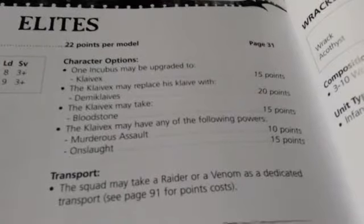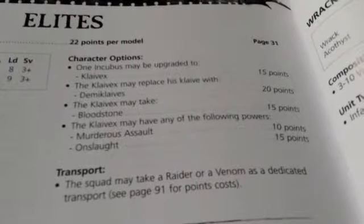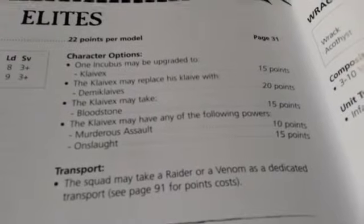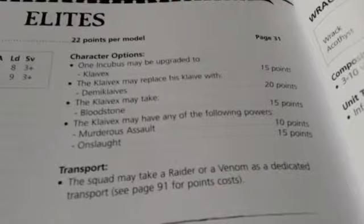Onslaught is very powerful and affects the whole squad. For every to-wound roll of a 6 made by the squad, be it Incubus or Klavex, you get another attack. These extra attacks do not generate more attacks, but it's still extra attacks with power weapons no matter which way you look at it.